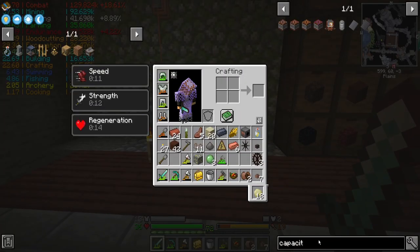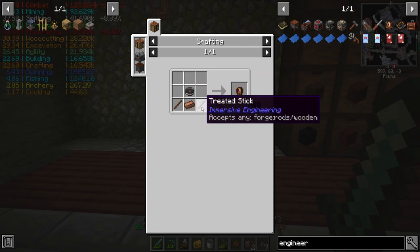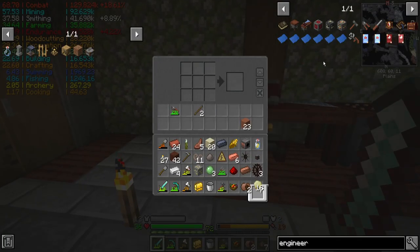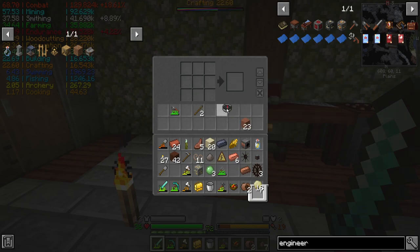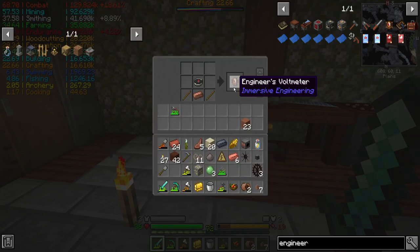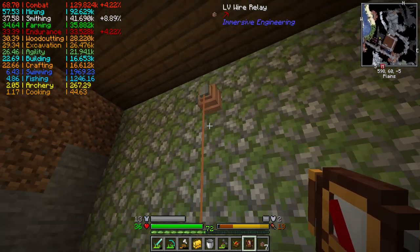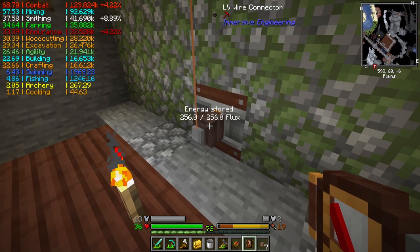But we should have a little bit of power in here. The Engineer's Voltmeter - two sticks, copper, and a compass. I don't have any room on me anyway right now. My inventory was almost empty when I started this episode and it's rapidly filling up. Compass - energy stored: 94,000 flux and climbing. It'll top up at 100,000. And we can look at our connector here - it's storing a little bit of power as well. 256 is the limit it can transfer per tick, so it makes perfect sense. That's full now.